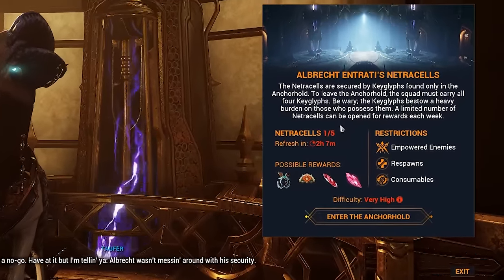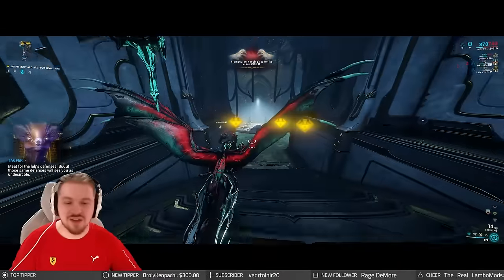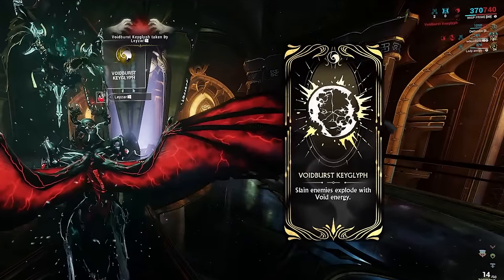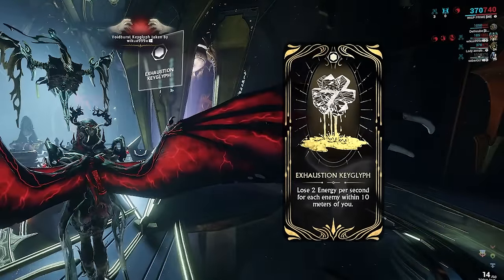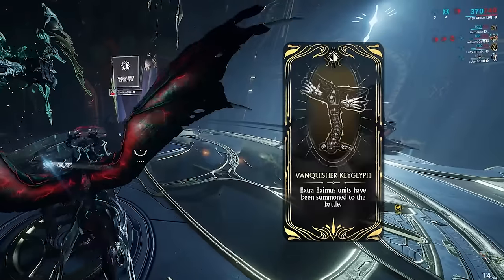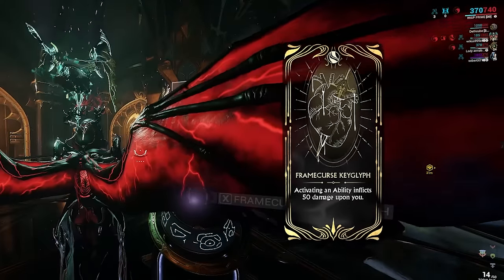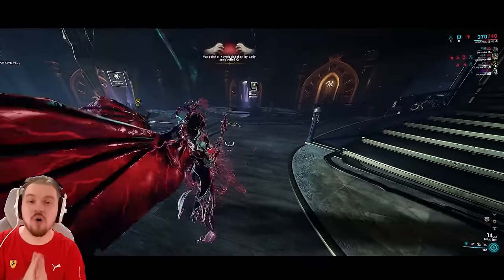Netracells last attempt for this week. First thing you gotta do is get yourself the four key glyphs, otherwise the mission will not start. As soon as you come next to a key glyph you will see its effect — for example, slain enemies explode with void energy, or this one that says lose two energy per second for each enemy within 10 meters of you. Two more on the left side: the first says extra eximus units have been summoned to the battle, and the last mentions activating an ability inflicts 50 damage upon you.